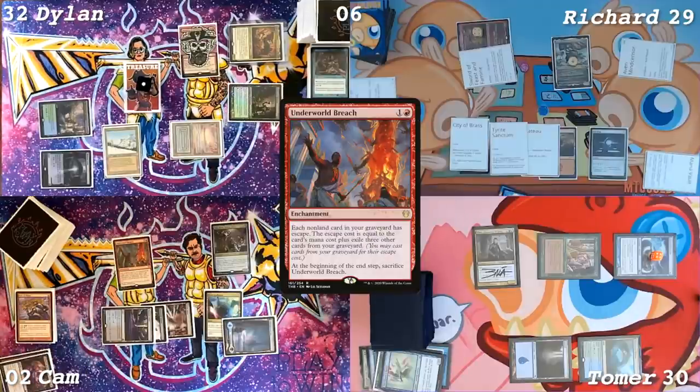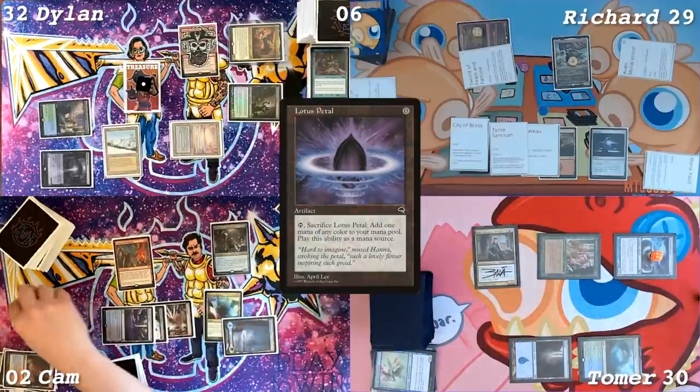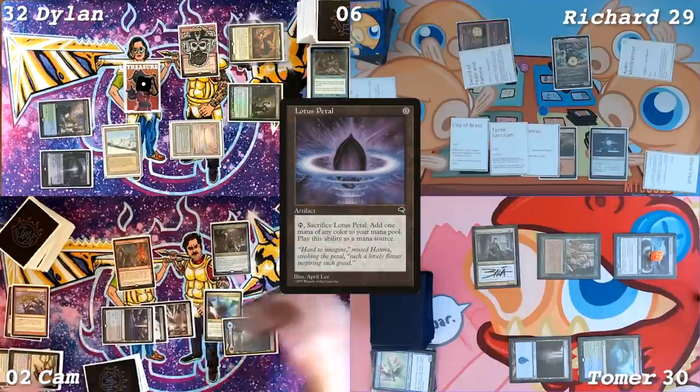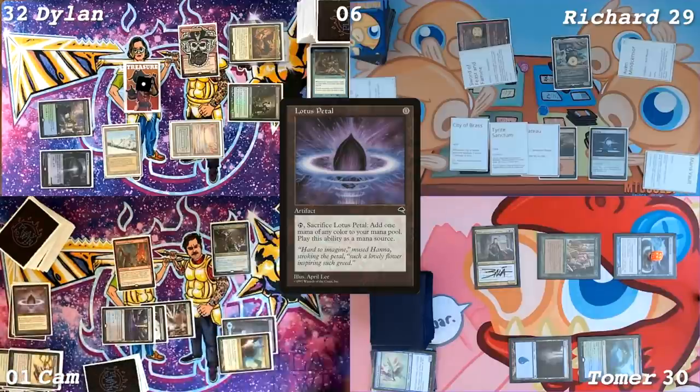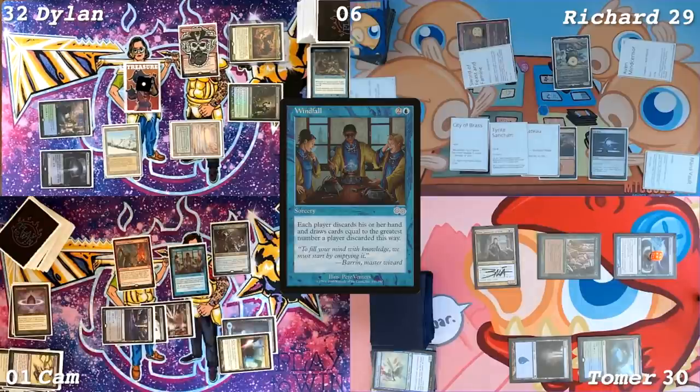I'm at 30. Richard, if you have a Lightning Bolt, now's your time. I'm at two. Cast Lotus Petal. Sack Petal for a blue. Cast it again, exiling three cards. Sack it for a blue. Pay one, go down to one. Cast Windfall. So he's at one and about to Windfall — he can't Force, he can't Mental Misstep. Did he have a Fierce Guardianship in that pile? Yes, I did.